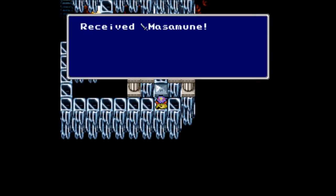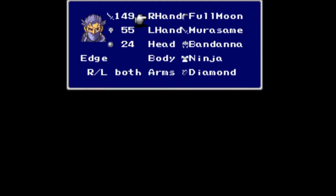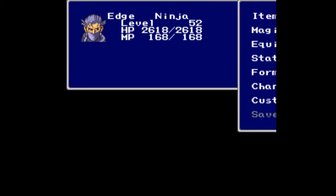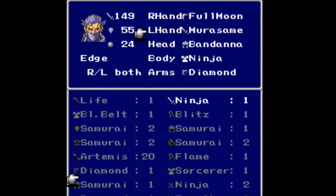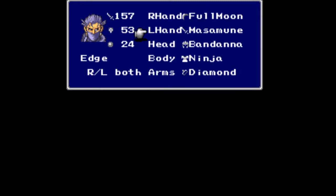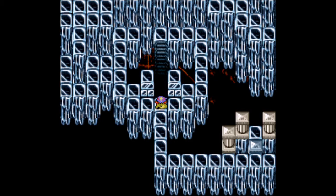Too bad I wanted to keep saying 'Ogopogo,' but instead we get the Masamune — it's a very fun name to say. Let's go ahead and equip that on Edge. Since I'm playing, I'm pretty much keeping him in the back row because his defense sucks: 55 as opposed to 73 — it's not good enough, Edge. So I'm going to keep him in the back row, keep the Full Moon on him. I'm not really concerned about his damage so much anymore at this point in the game. Attack goes from 149 on the Masamune to 157, and defense goes down a bit, but that's even more reason to keep him in the back row.